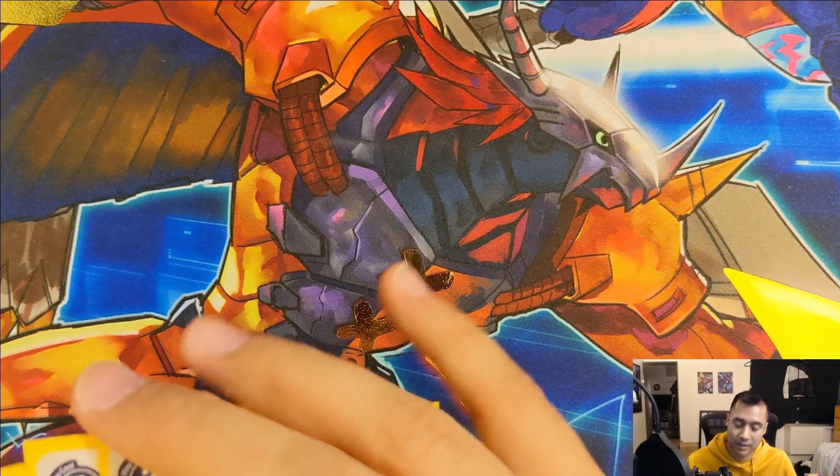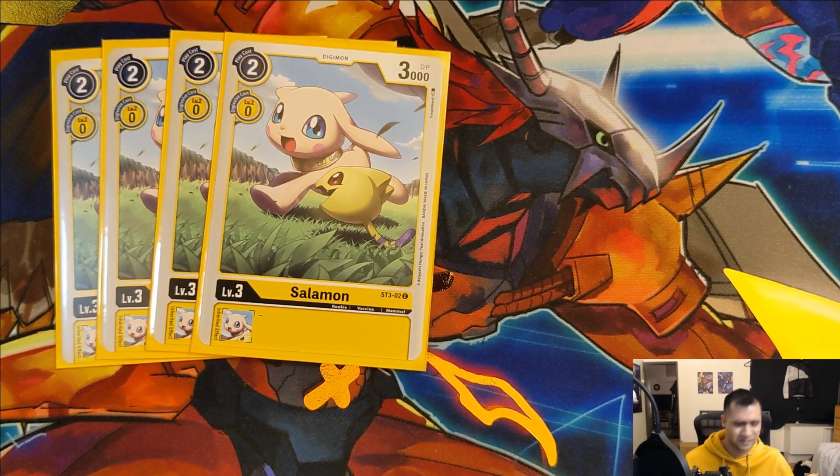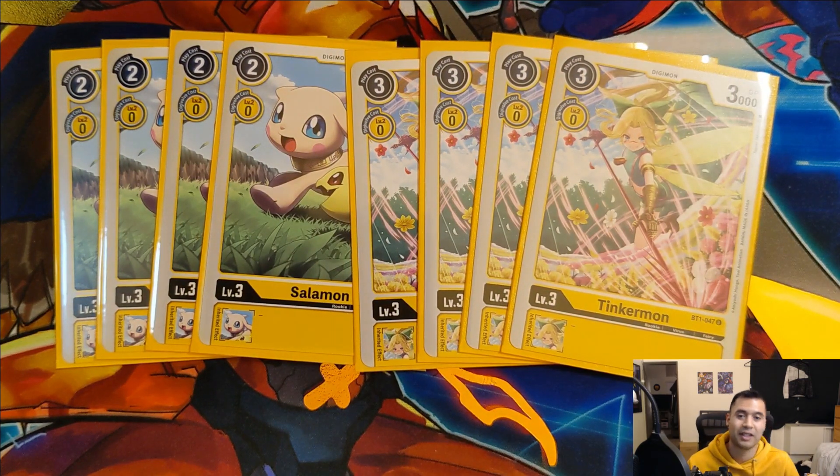Next up we run four copies of Salomon - nothing much to be said about her. As with most decks, you always want to run at least a few vanilla level threes at two cost. Really nice when you're just trying to memory-start your opponent or have a little bit of memory left and just need a cheap play. You could play Agumon instead, but Salomon's a cute little kitty cat so why wouldn't you play her. Next up we also run four copies of Tinkermon. We do play Petermon in this deck and she is part of how we can set up a pretty big board presence to swarm and swing at our opponent. We're not really concerned about inheritable effects at all in this deck since most of the value comes directly from our Digimon as we play them or when digivolving into them.